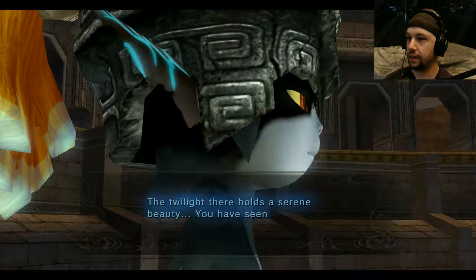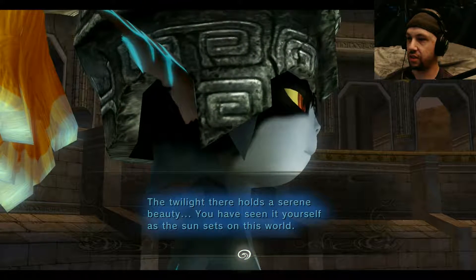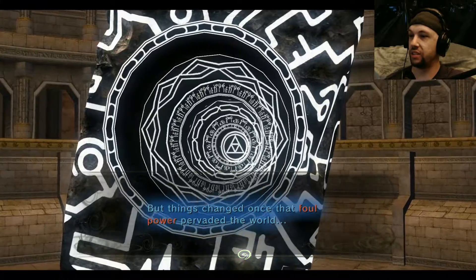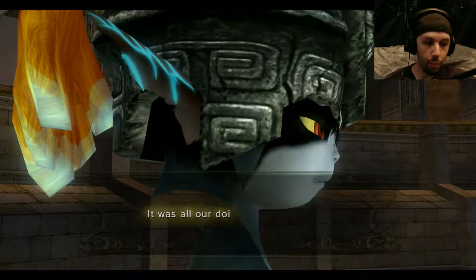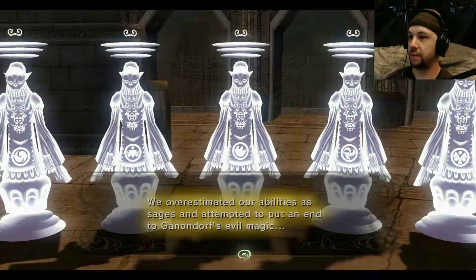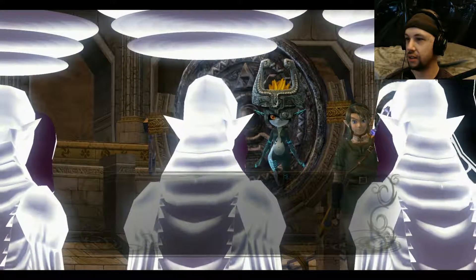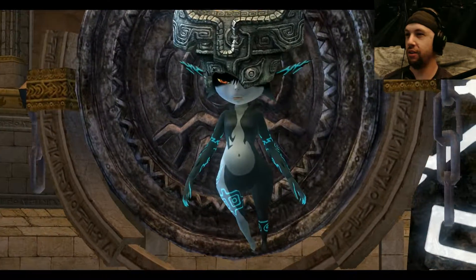Some call this realm a world of shadow, but that makes it sound unpleasant. The twilight there holds a serene beauty — you have to see it for yourself. As the sun sets on this world, bathed in that light, all people were pure and gentle. But things changed once that foul power prevailed. It was all our doing — we overestimated our abilities as sages and attempted to put an end to Ganondorf's evil magic. I hope you can find it in yourself to forgive our carelessness. Oh! Link's like — you're the princess!